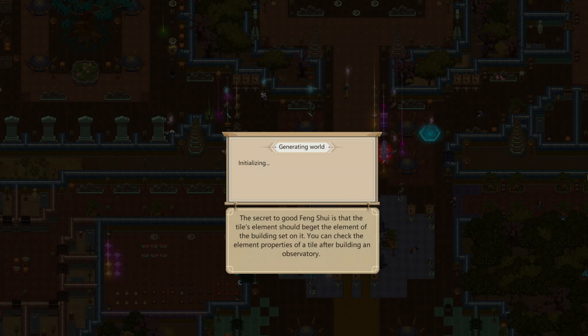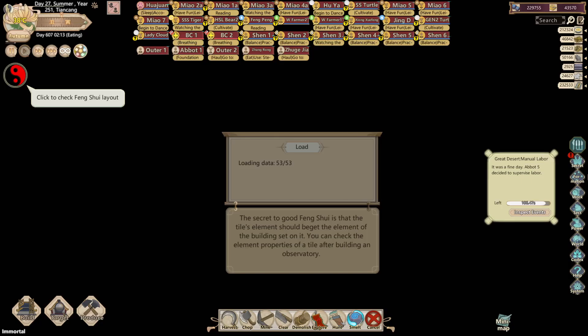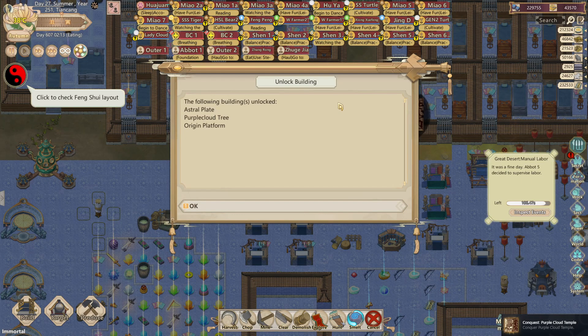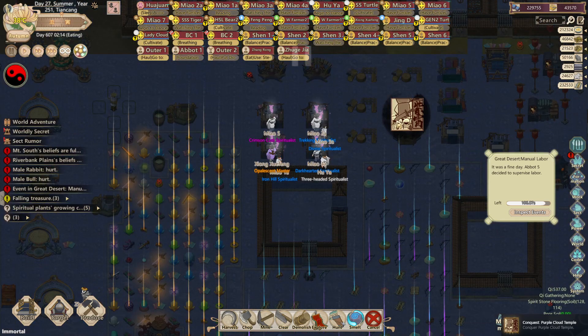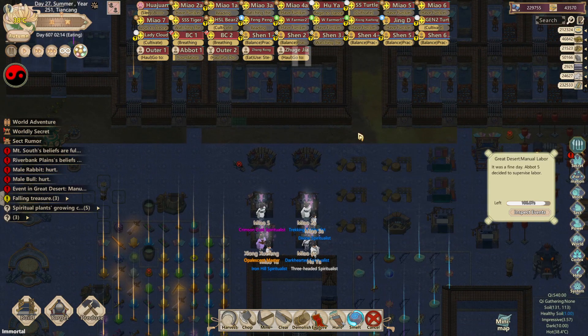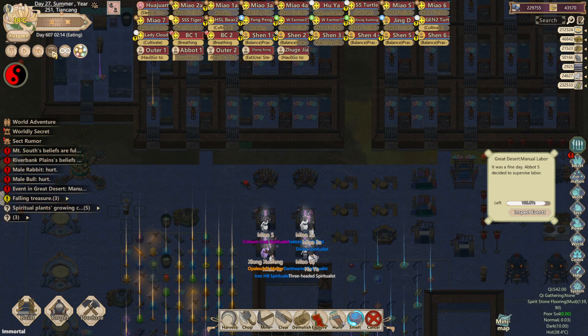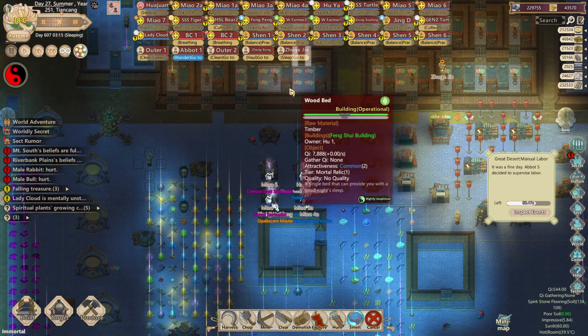That's the only thing that sucks about dominating sects — once you dominate them, you already have enough resources that most of the loot doesn't really matter. All those tier 12 talismans are kind of useless because I can already craft them. That's why I like stealing and roasting elders, which I cover in my other videos — it's the only way to get that far without having outgrown those items.